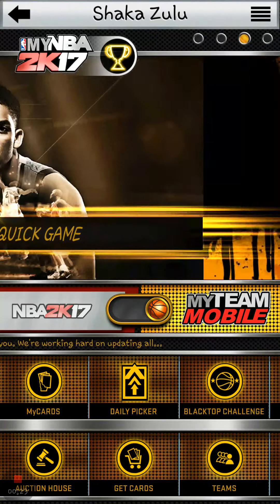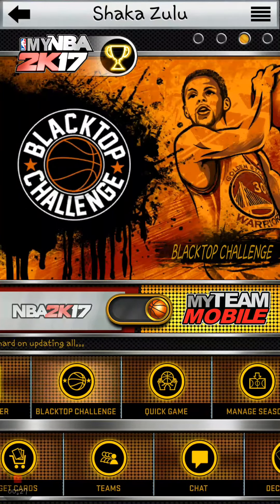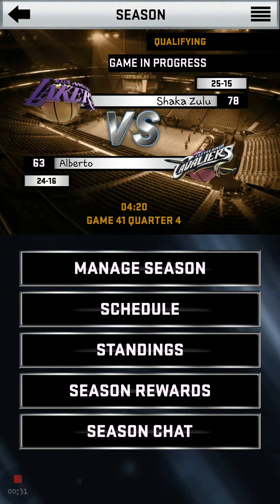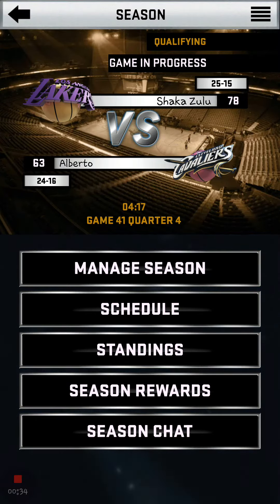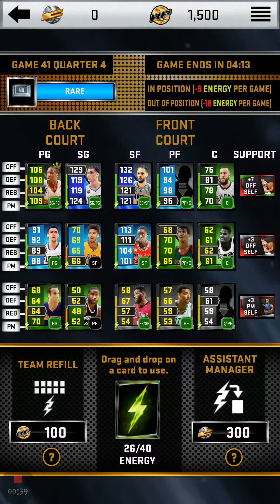You feel me? So, go to manage — manage season, right? Manage season. You see my season is in progress. Click on manage season, and then it shows your cards.